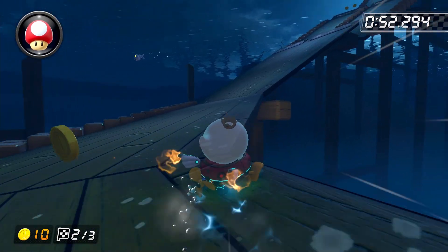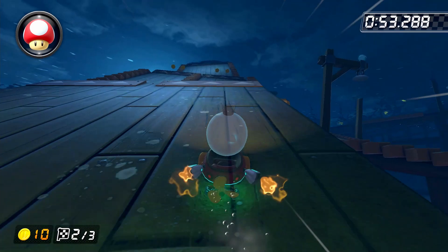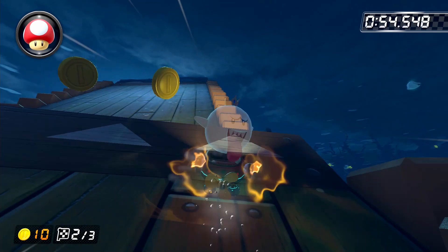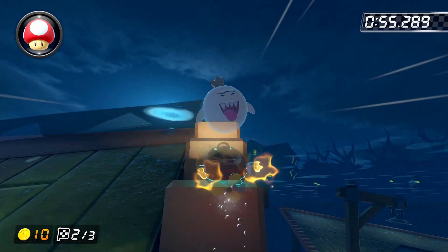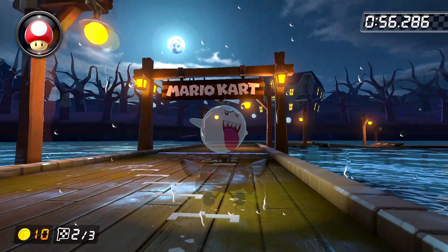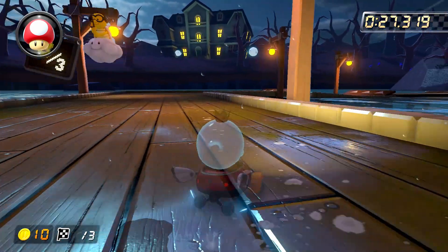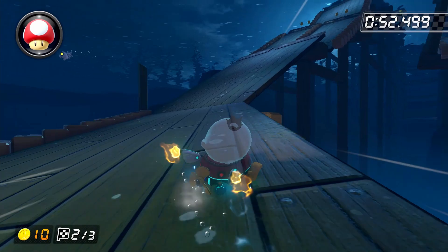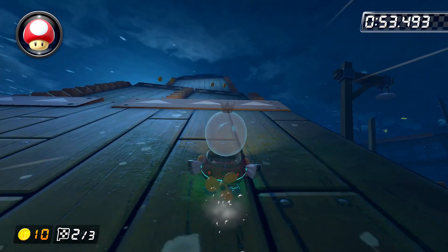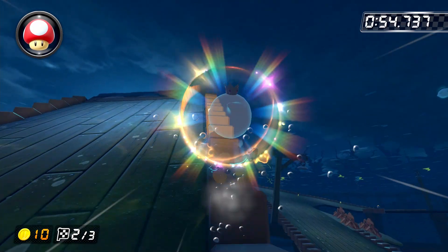On lap 2, things become significantly more difficult because you lose that coin as a visual cue. You kind of just need to aim your cart so that you're driving straight toward the railing — paying attention to where the railing is as soon as you come around that turn, which can make timing the tricks pretty tough. The one piece of advice I have: if you think you're going too far to the right, it is possible to nudge the joystick left a bit and still land on the railing. I intentionally aim slightly to the right so I can do this every time, because I've found it to be a little bit more consistent.